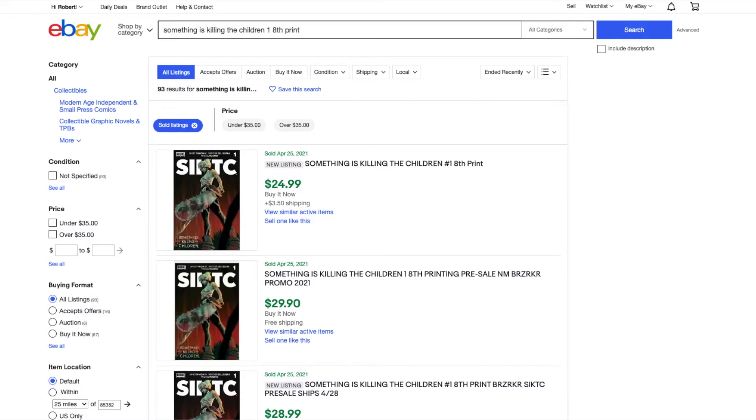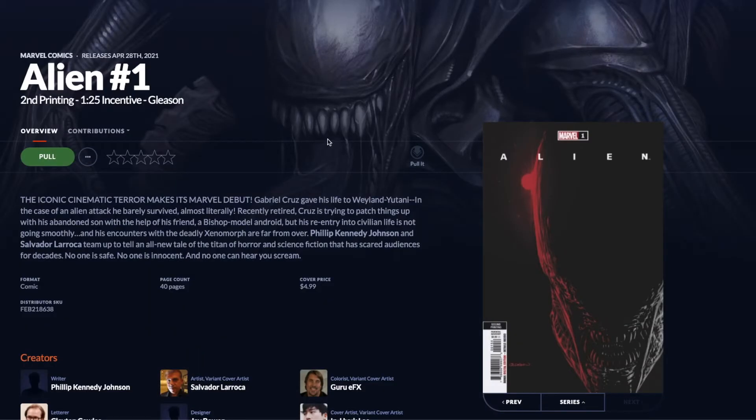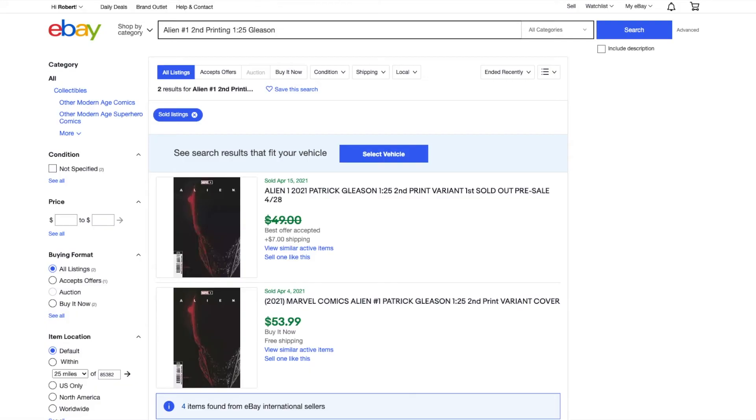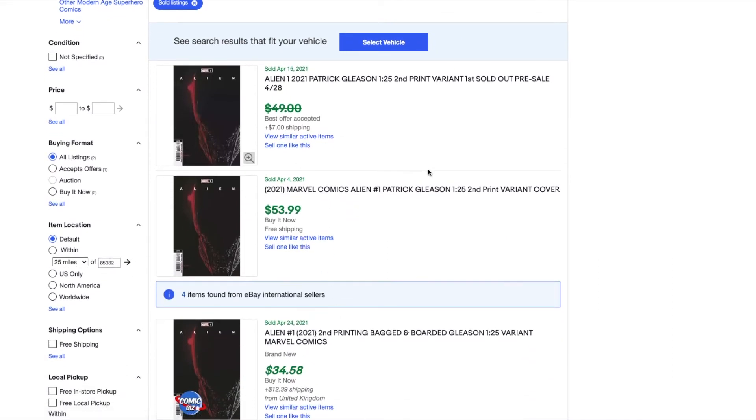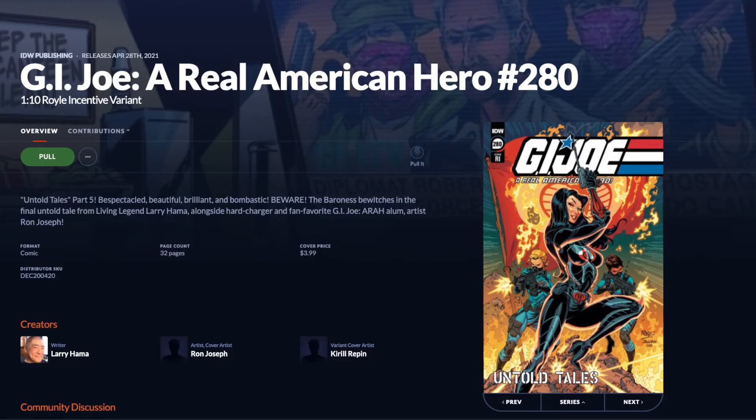Next we have Alien number one second printing — this is the 1:25 Gleason variant. This variant was my favorite with the green coloring the first time around. If we go look on eBay, a couple sold for $34, $53, $49 for the 1:25 incentive. So again, if you can get it for around ratio, go ahead and pick this one up.